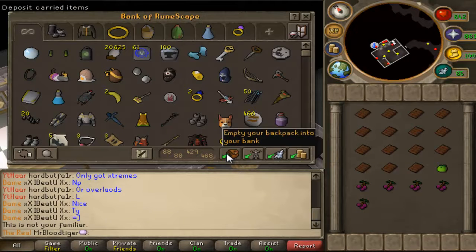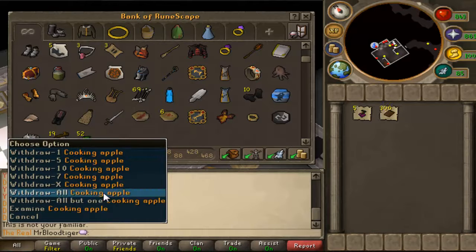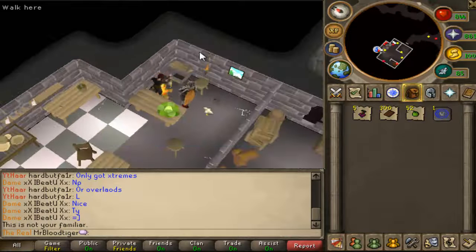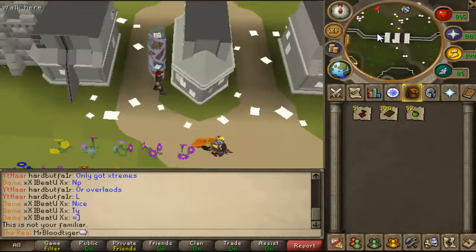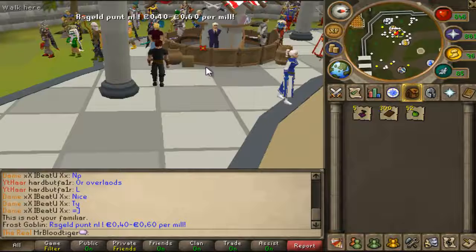Okay, so I bought all the items here and now we're going to check how much money we made. After that I'm going to show you another collecting money making guide — it has really low requirements, you only need to have completed Smoking Kills. We're going to go to that in a second once I've seen my profit.